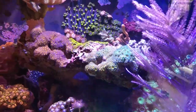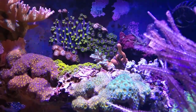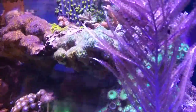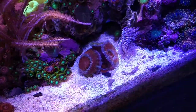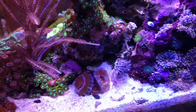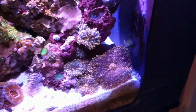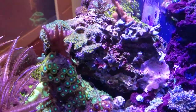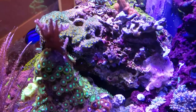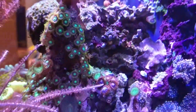Got some Orange and Red Leptastrea, some John Deere Leptastrea, an Aussie Blue Acro there, some Digitata, Forest Fire Digitata, some Nuclear Green Pallys, and a Rainbow Acan that's been recovering so it's a little bit orange right now. Got some Fire Acans, one of those Golden Pallys, one of those Golden Numericordia, a couple of Purple People Eaters in there, and some ORA Bird's Nest up there as well.